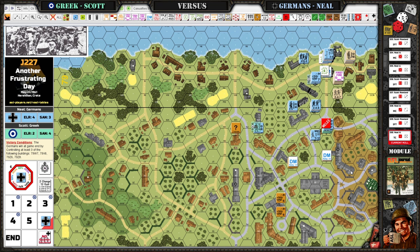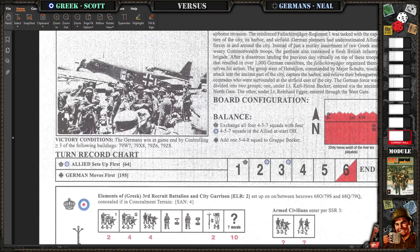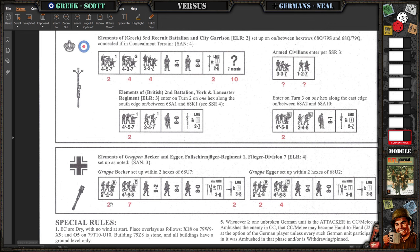It's like you have the firepower to just bowl over the Greeks. But having enough left to take on the Brits — it's a very tough balance. Half of my 5-4-8s — I think I had four or five of those. They all had assault fire.